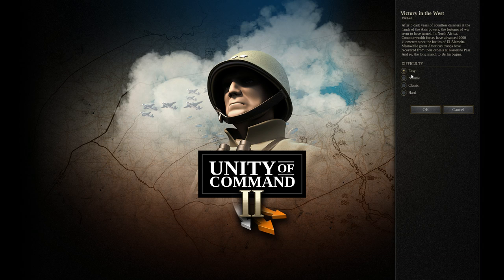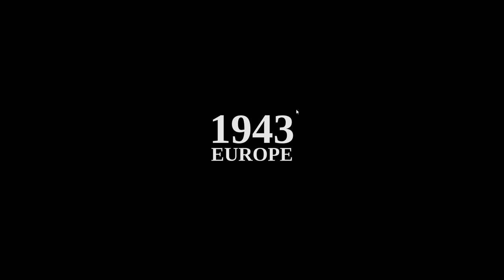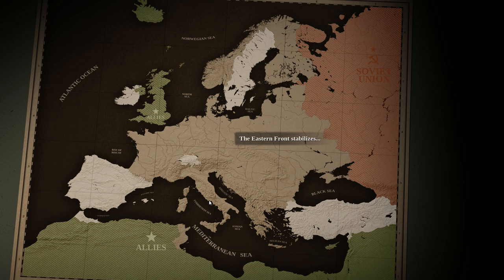We're going to start the Victory in the West campaign on normal difficulty. I haven't really played the campaign yet — I very briefly looked at the first mission in my first look. We'll watch the overview showing events from the eastern Unity of Command game leading up to where we take over as the western allies, pushing out of Tunisia, into Italy, and then dealing with Normandy and Operation Overlord.